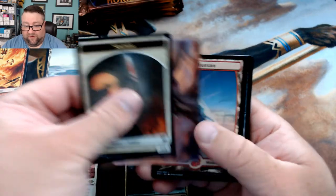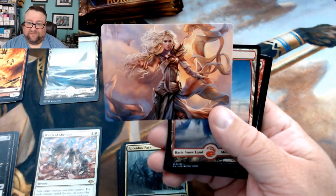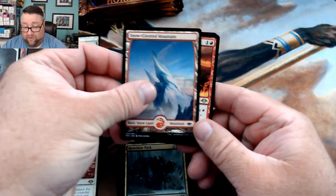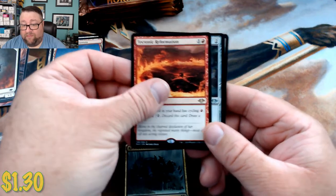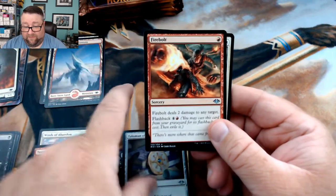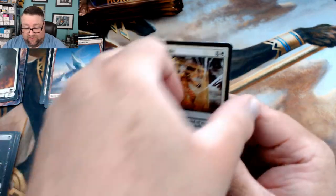Okay, that's looking nice. We got a snow-covered mountain, a Tectonic Reformation, Talisman of Curiosity, Firebolt, and Tribute Mage. That one's not too bad.